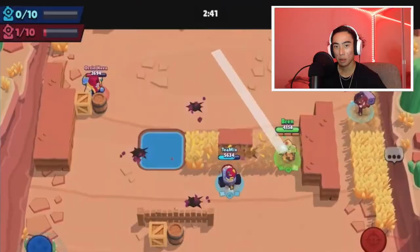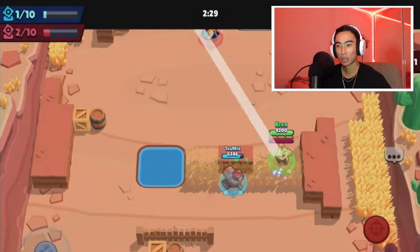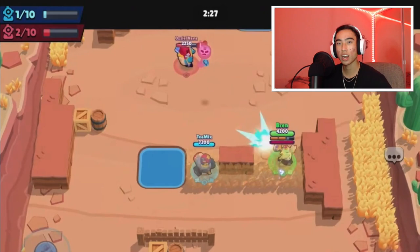Mandy is a pretty high risk, high reward brawler regarding her super. When you play Knockout and you can basically chain supers, it's going to be pretty easy for you to carry. The next tip is to try and get as much value as you can from your super. Her super is high risk, high reward, so if you can hit more than one person with it, you can basically chain.